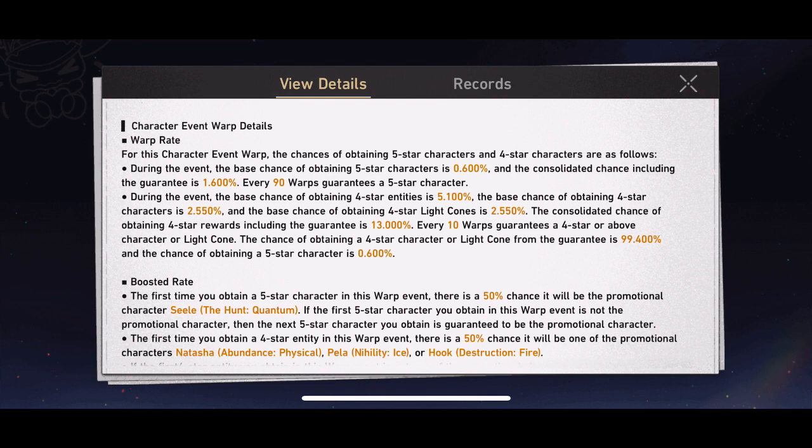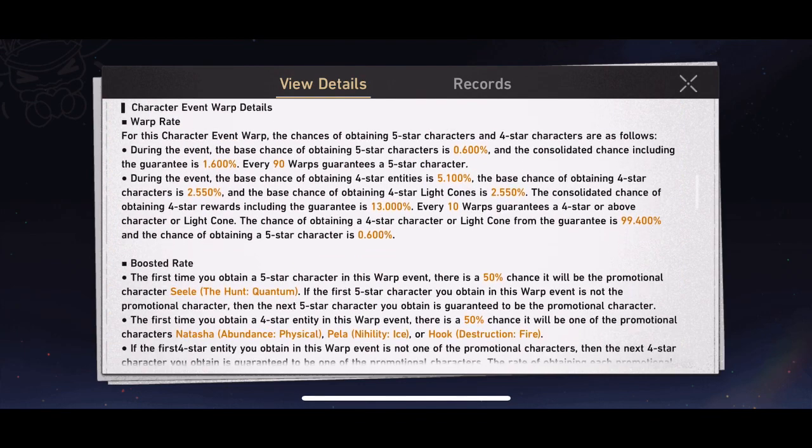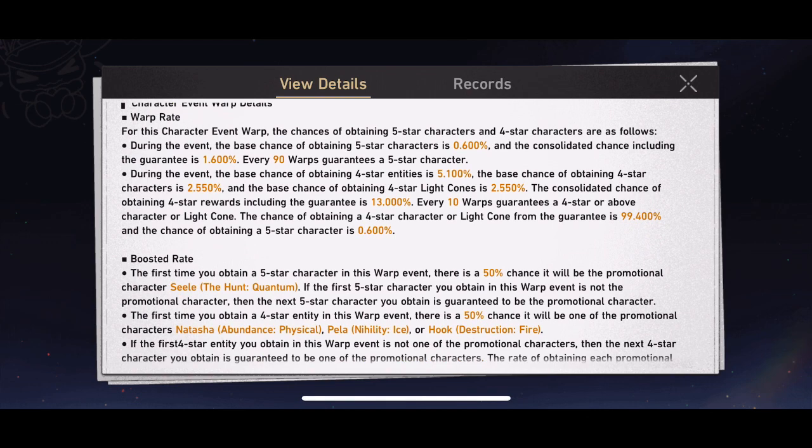In terms of five-star characters, they will appear every 90 warps on the character feature banner or every 80 warps on the light cone banner. When you achieve that 90 or 80 threshold you are given a 50-50 chance at getting the featured character. For example, if you pull 90 times on the character banner for Seele, the first time you reach pity you will have a 50-50 chance of it being Seele. If you fail, the next time you reach pity Seele is guaranteed.